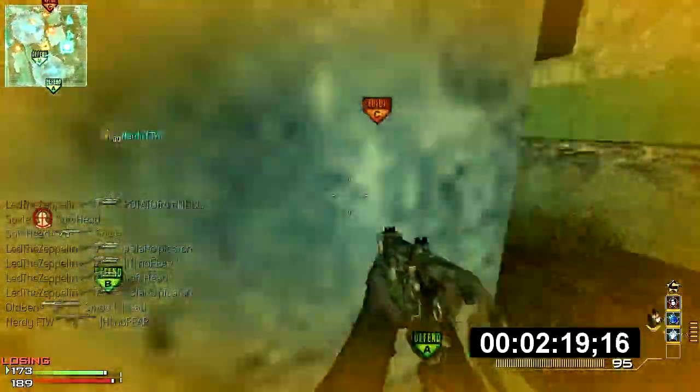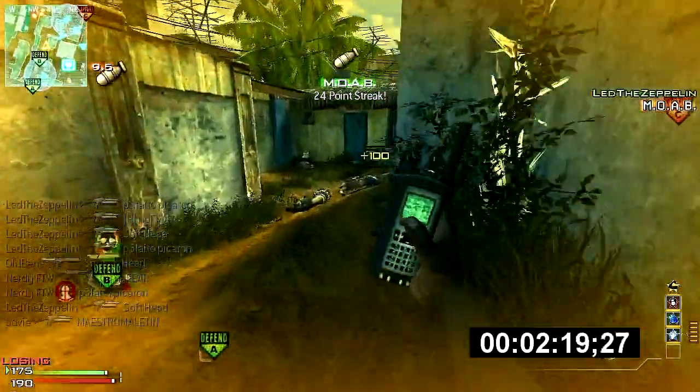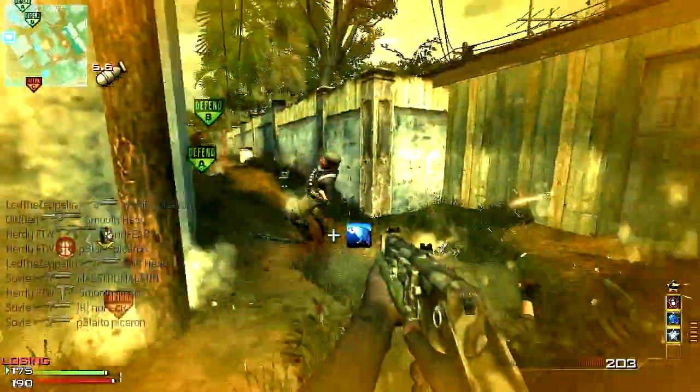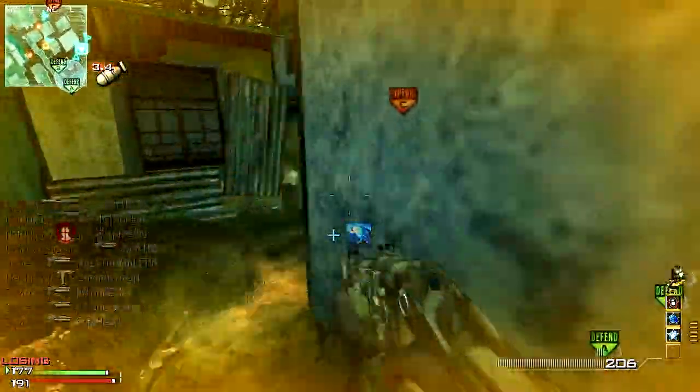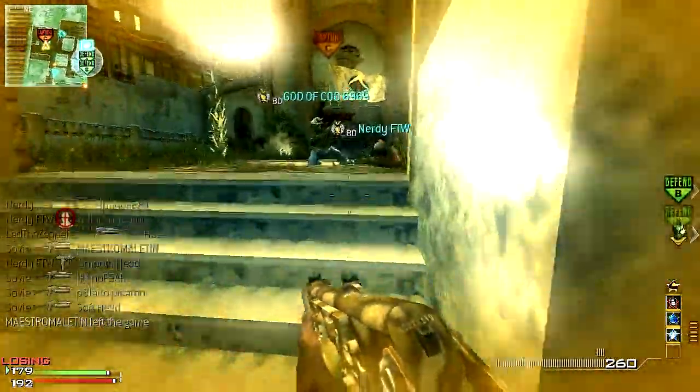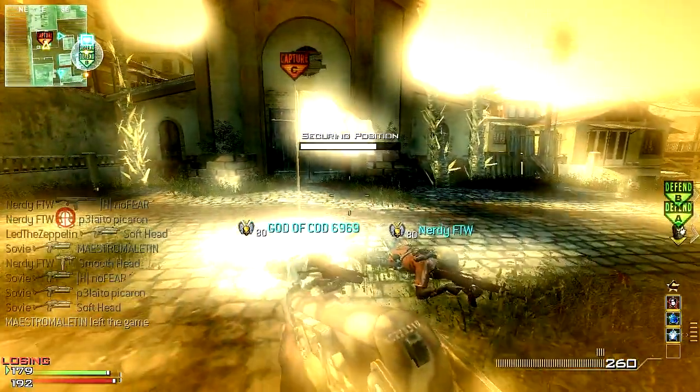This is my favorite setup for the map. My perks were recon, hardline, and steady aim, and my specialist perks were sleight of hand, scavenger, and flash shield probably. There's the MOAB — it's so fast I can't even commentate!